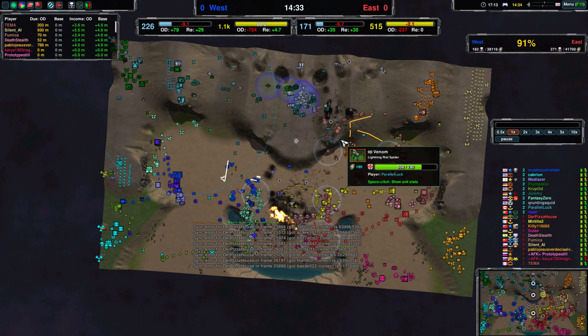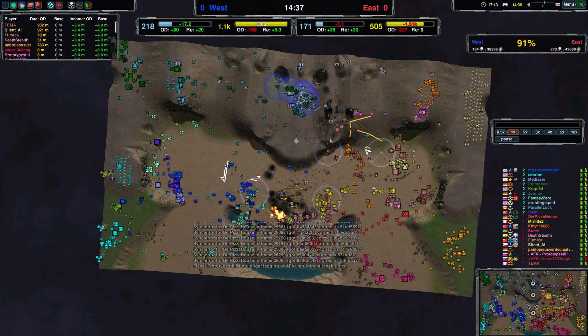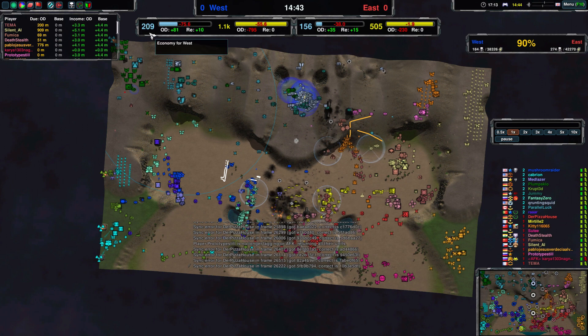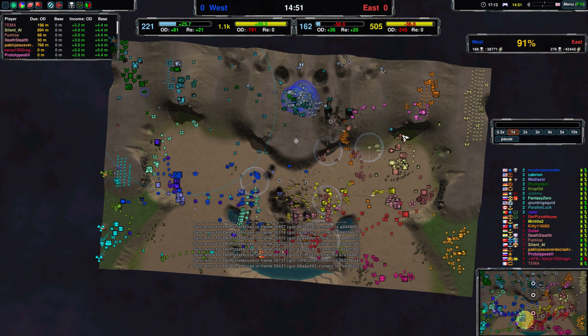Widows moving forwards, Venoms moving forwards a little bit — not too bad. Snitches will be fine. Look at the economy — it's almost 50, about 1500 — a lot more economy for Team West right now. And no singularities on Team East, not even planned.